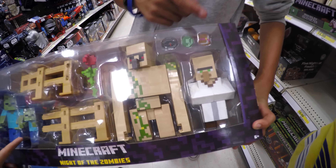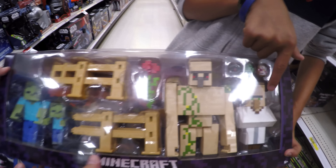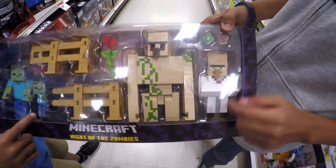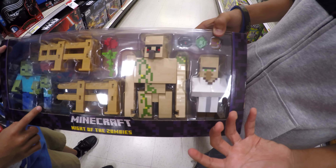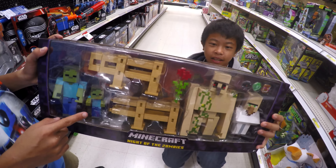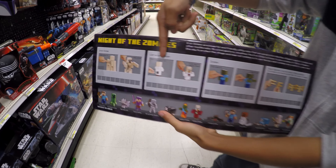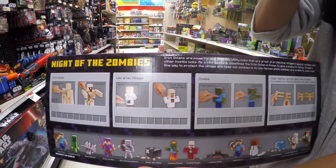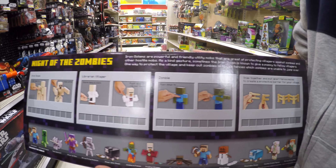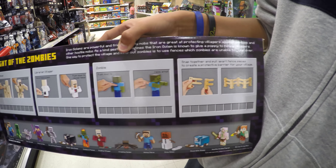Look how awesome this one looks compared to some of the minifigures that we've done in the past. This does not look like a baby zombie. This is a villager — I think this is the librarian. Priest is purple, yeah. So villagers can have different colors of their clothes and you can tell their occupation. Four fences are included in this one.